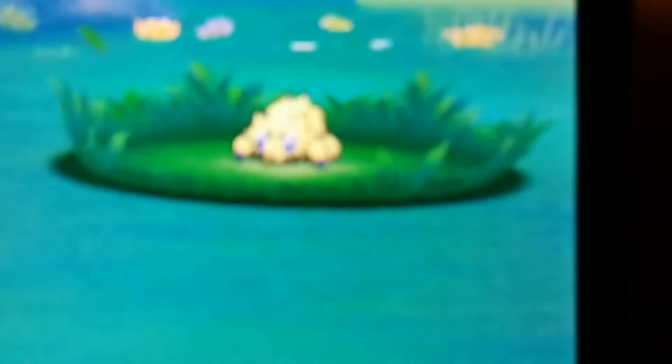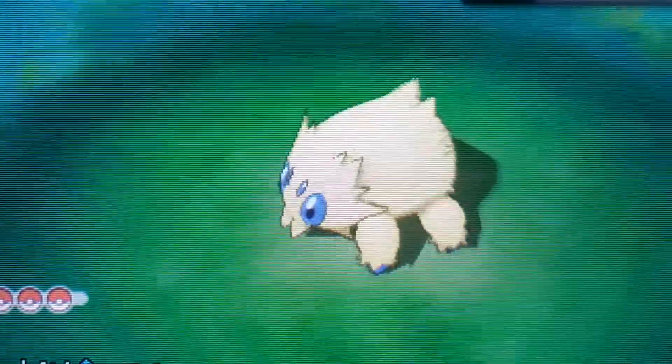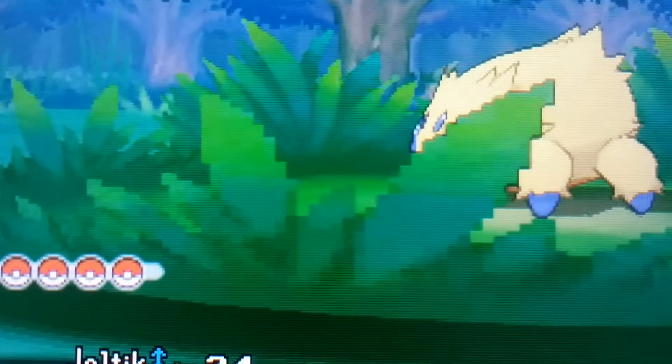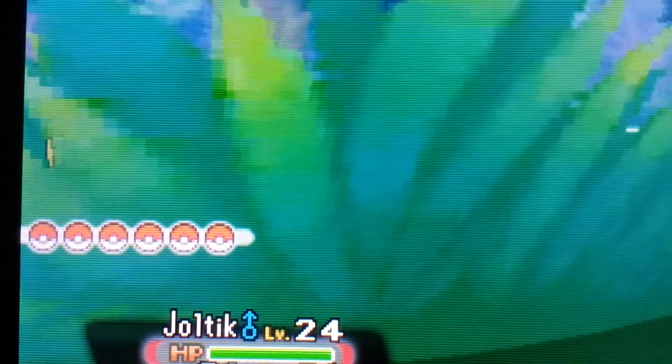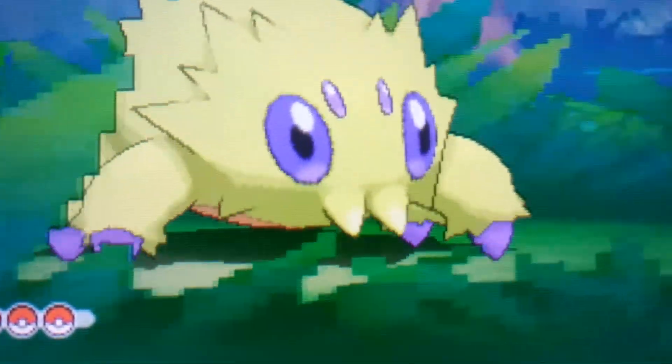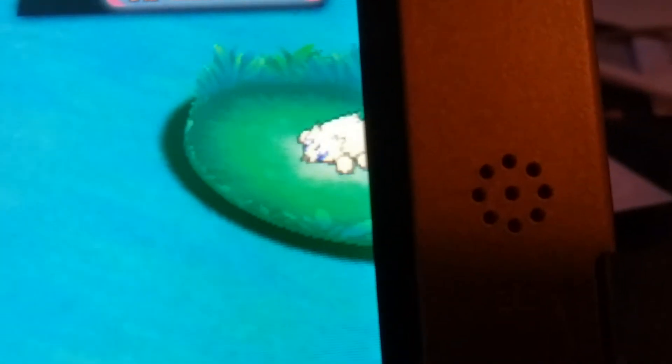There you go — shiny Jotec in action! Let me get a better view — that's my shiny Jotec, and there's the other Jotec that's blue. I'm trying to see which one is mine — there you go, that's my Jotec, it's got purple legs and purple eyes. Look at that — the shiny is dark yellow with purple, and the non-shiny is blue. That's the difference I was trying to show.